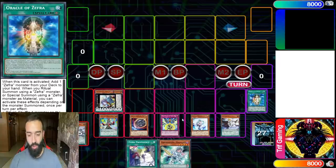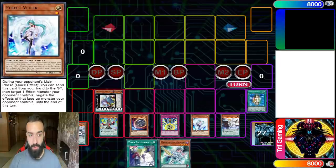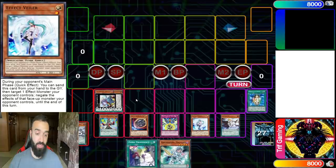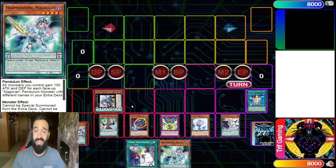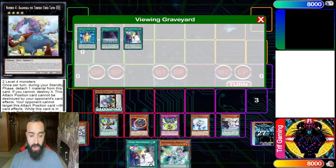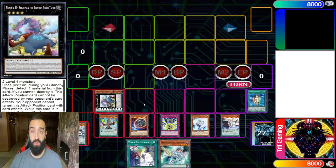No deck in the world is playing through Baguska, Nibiru, a counter trap, Valor, and potentially Dwellers or Tornado Dragon. Then you're drawing for turn and doing the exact same thing - you wasted one card in your extra deck. You can do this play forever, you could do this for 10 turns. That's the beauty of this deck.